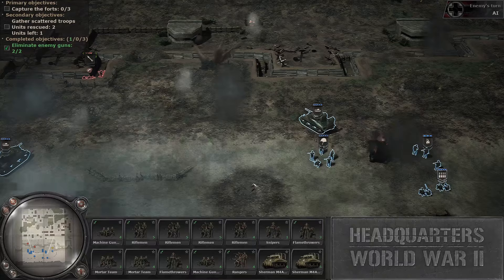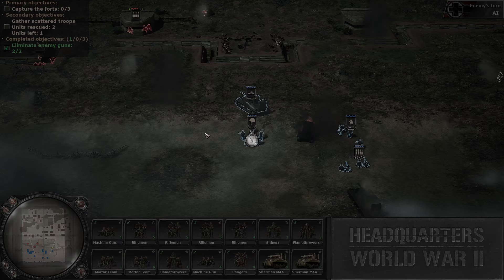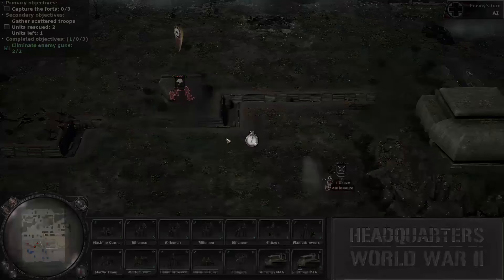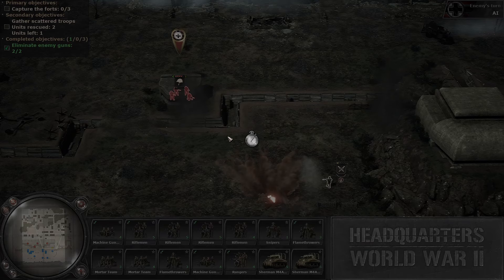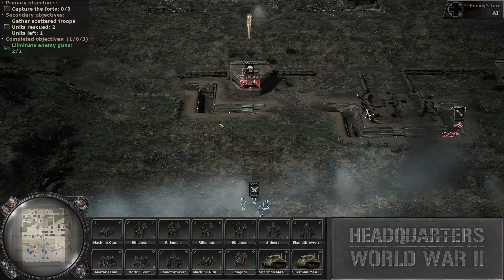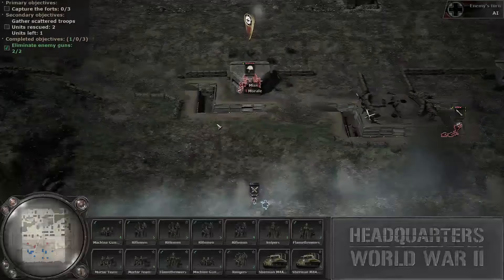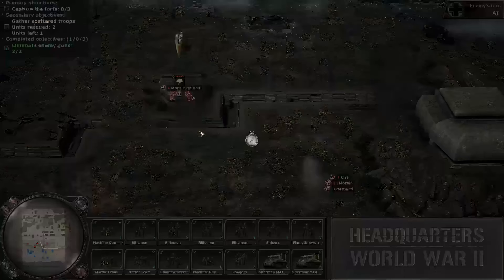They are firing at my riflemen. I think we're going to lose these other rangers here — they've only got one soldier left. They're firing at our riflemen over here. We can at least return fire, but because they're in the bunker it's not going to do anything to them. These rangers are tough, but infantry at a bunker is just very hard to deal with. So it looks like we're going to fail this secondary objective of rescuing those troops.